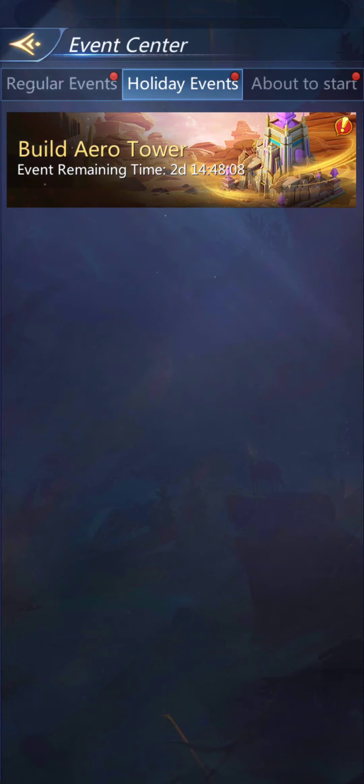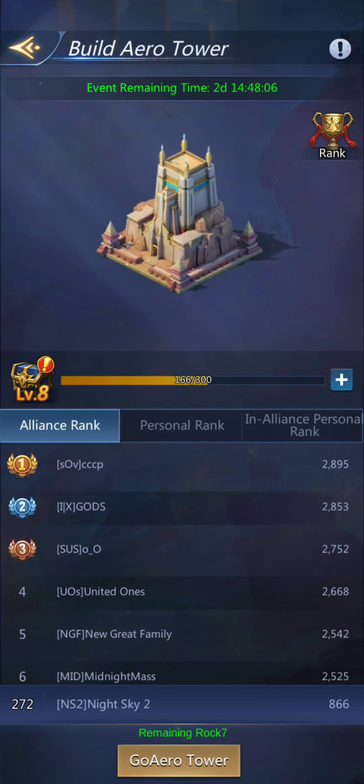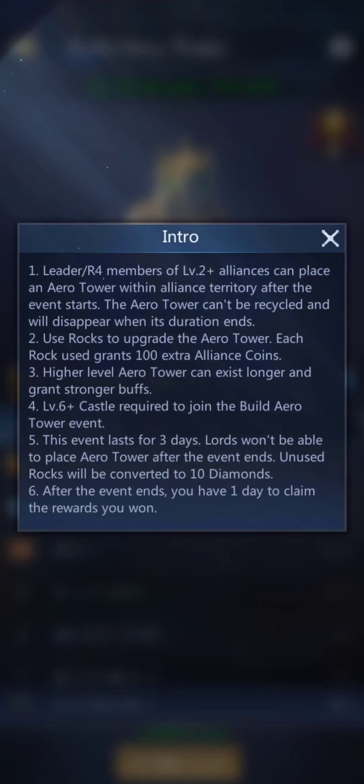Build Arrow Tower. The leader or R4 members of an alliance that's level two or higher can place an arrow tower within alliance territory. It can't be recycled and will disappear when its duration ends. You use rocks to upgrade the tower, and each rock used grants 100 extra alliance coins. The higher level the tower, the longer it can exist and the stronger gathering buff it gives.